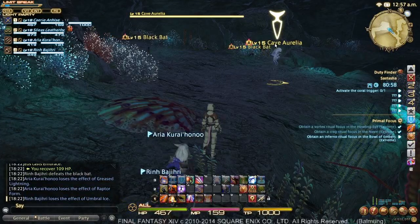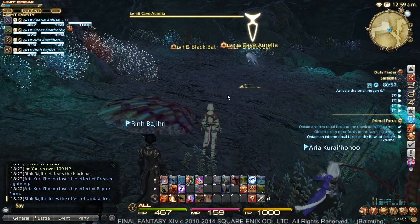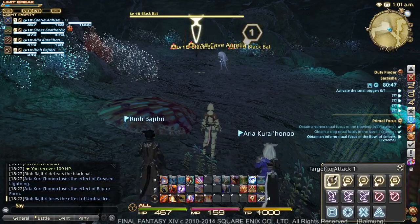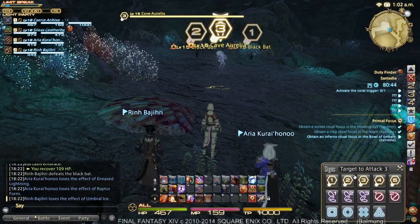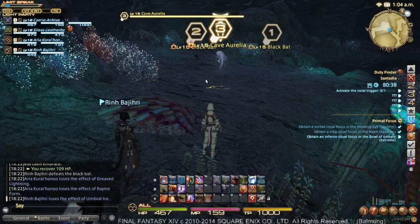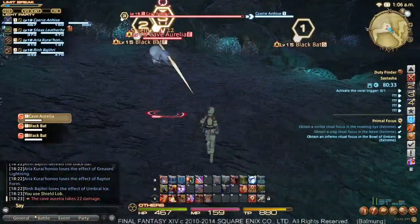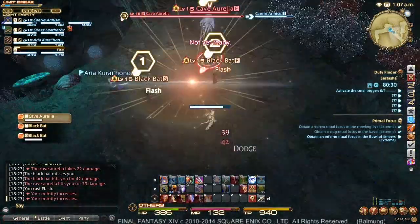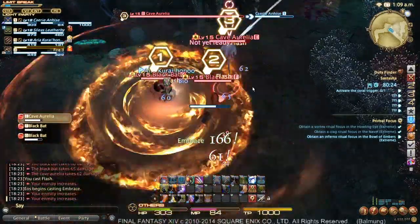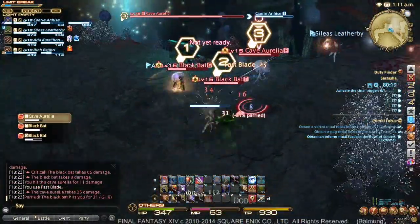We have a Cave Aurelia and two Black Bats. Cave Aurelias are slightly different than Black Bats in that they have a ground-targeted attack, which I'll be pointing out. We're going to open with Shield Lob after marking them. We're going to mark the Black Bats first, and then the Cave Aurelia last — just so I can show you the way that the ground markers actually look in the game and what to avoid and how to avoid it. We'll grab it with Shield Lob, wait until everything groups, and use some Flashes.